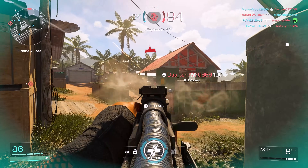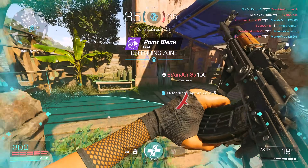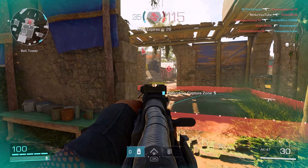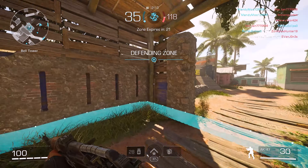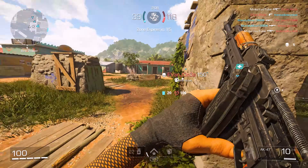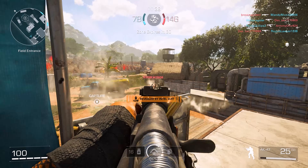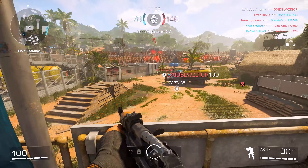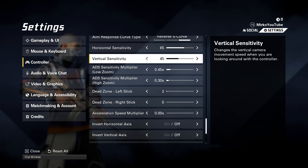By default, other games have a lower vertical sensitivity. Whatever your horizontal sensitivity is — it doesn't have to be 65 like mine — lower your vertical sensitivity by anywhere from 15 to 20. For example, if your horizontal is 50, set vertical to 35 or 30. This makes the game feel like other FPS games, you'll feel more comfortable, and you'll control recoil much better — especially on guns like the AK-47. I wouldn't go less than 10 difference, but this has been a game changer for my aim.